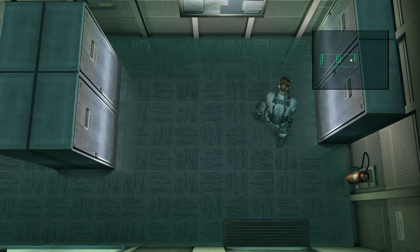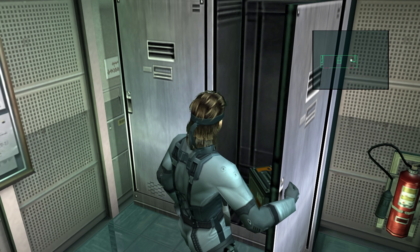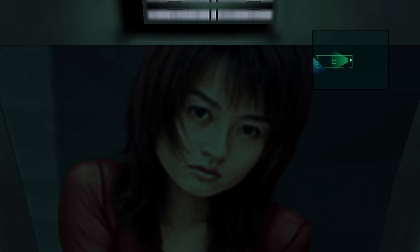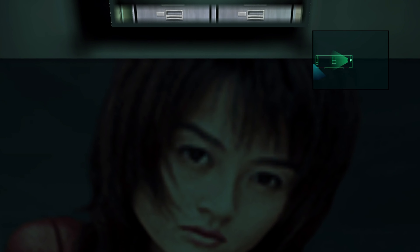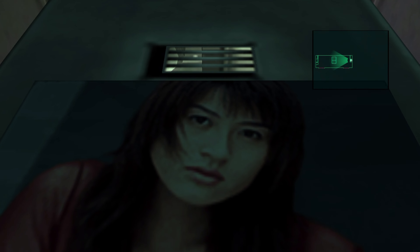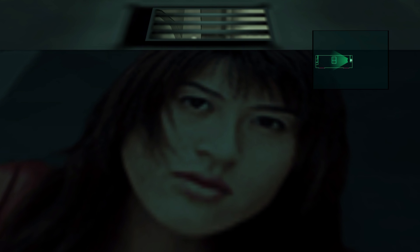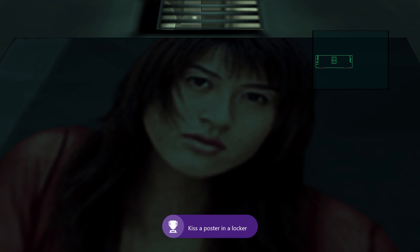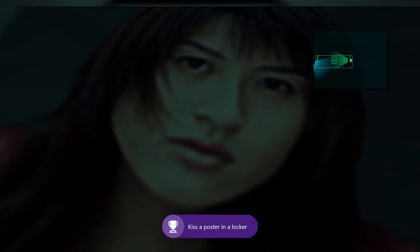But this is the room we're looking for. There's a bunch of lockers in here. There are two lockers with sexy ladies. You can go to either one, it doesn't matter. You are going to climb in here, and there's this beautiful young lady on a poster in here. You're going to hold the right bumper, and you will slowly zoom in, and then you'll hear a big old sloppy kiss. And it just takes a second to unlock. You don't have to do it twice, but you can do it as many times as you want. That angle was real weird.